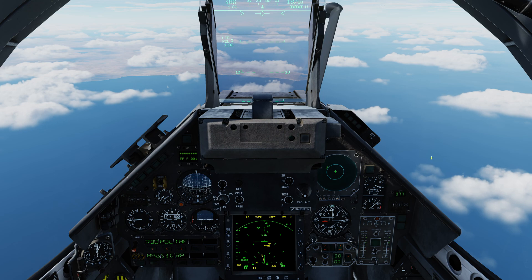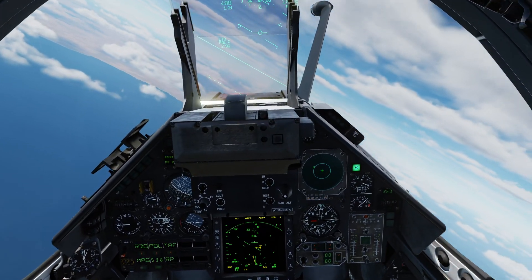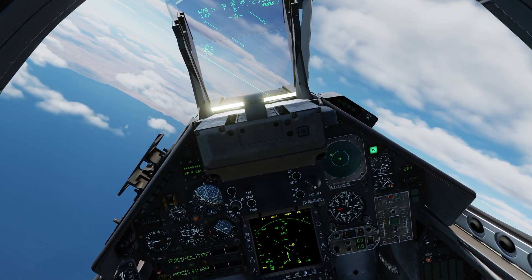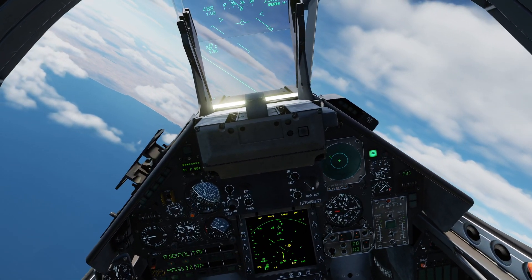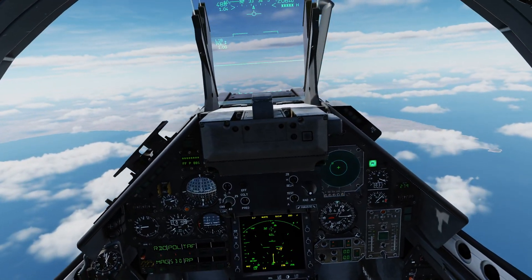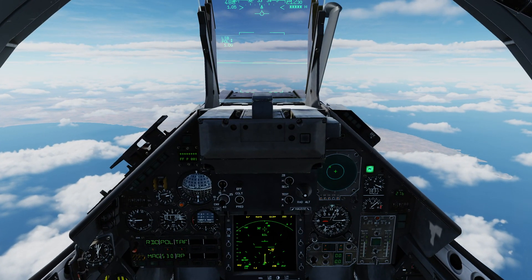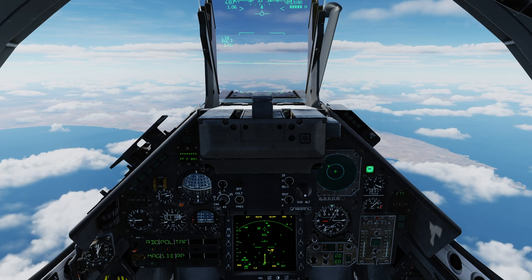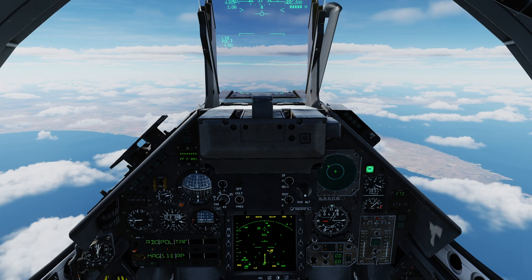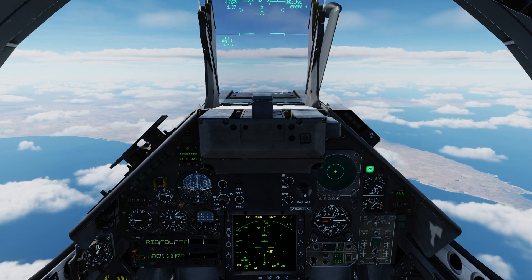Let's continue the intercept. I'm taking the aircraft out of pause, going to burner, climbing, and turning onto my intercept heading. I've been told to climb to 24,000 feet and achieve Mach 1.2 in order to intercept as efficiently as possible. I'm on heading, climbing and accelerating. Let's see if we can get into position to visually acquire — although we have weapons free, I'm going to fly this like a civilian intercept and just try to get visual on these guys.